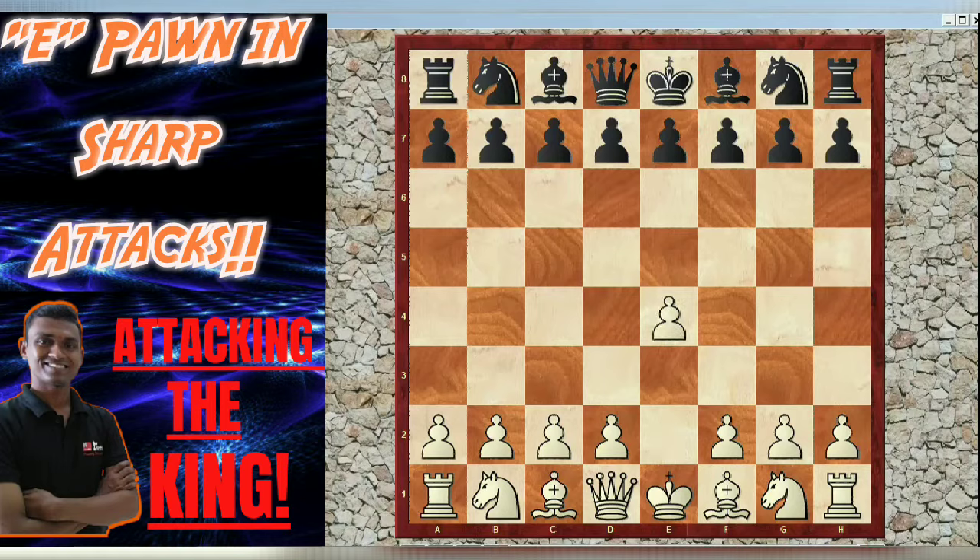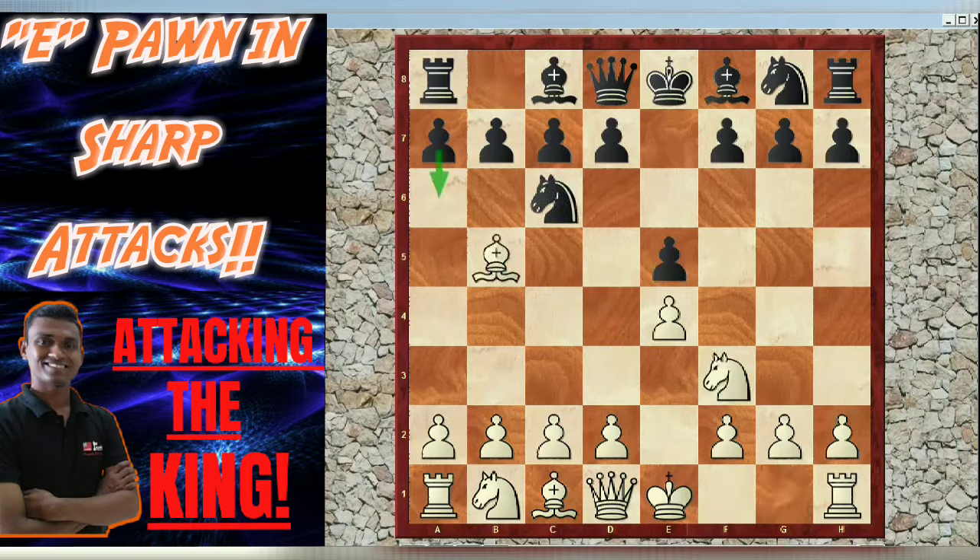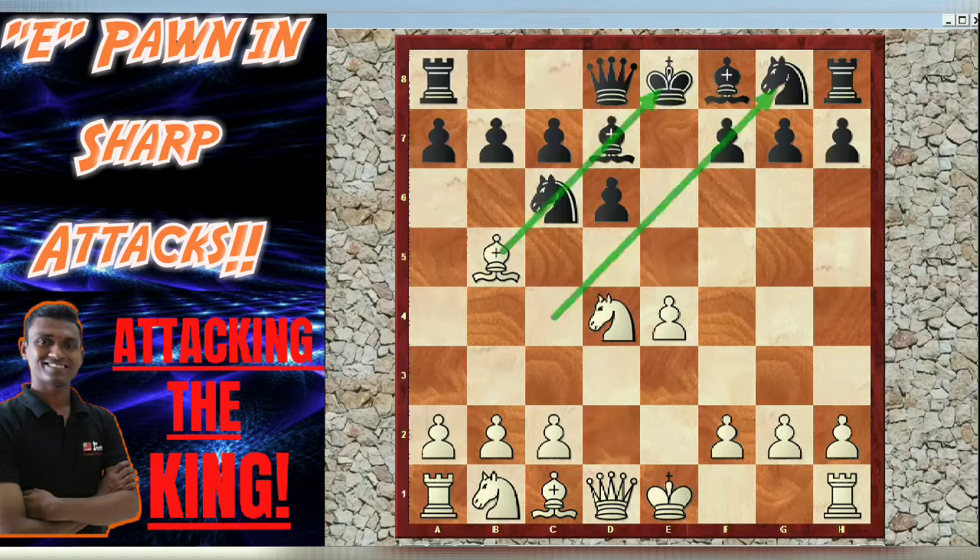The game started with e4, e5, knight f3, knight c6, bishop b5 — the Ruy Lopez opening. Instead of a6, the main line of Ruy Lopez, black played d6 — that's Steinitz's variation. After d4, there is a direct threat of d5. Black replied with pawn takes pawn, knight takes pawn. The threat is on c6; to overcome that, black played bishop d7.